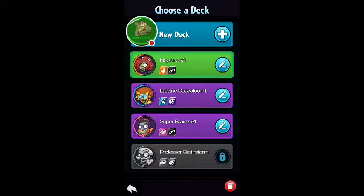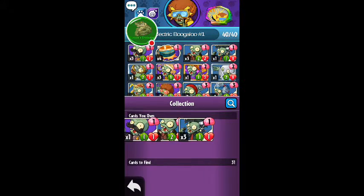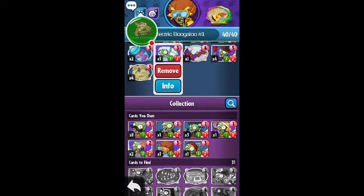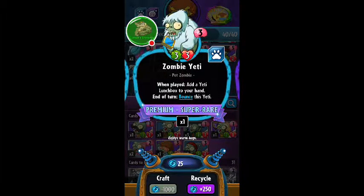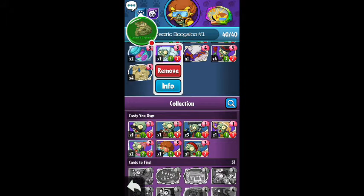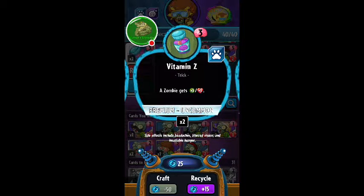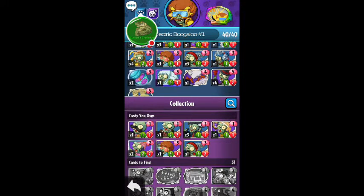I'm just gonna have a quick check here. Obviously we unlocked Electric Boogaloo last episode. Yeah I think that is it. As you know, we've got a Zombie Yeti — three attack, three health, a big league tie card. When played, add a lunchbox to your hand. End of turn, balance the yetis — so that's not too bad. I don't know how that actually works but hopefully we can use that in future. And I also got this — Bitten Z, costs three brains, does no damage, and a zombie gets three health and plus three attack, which is very, very handy.